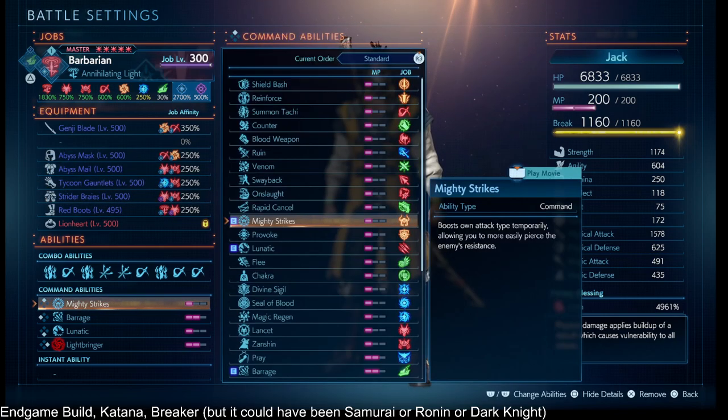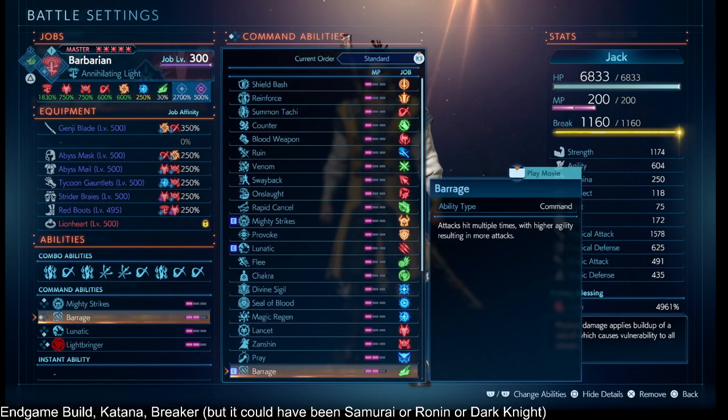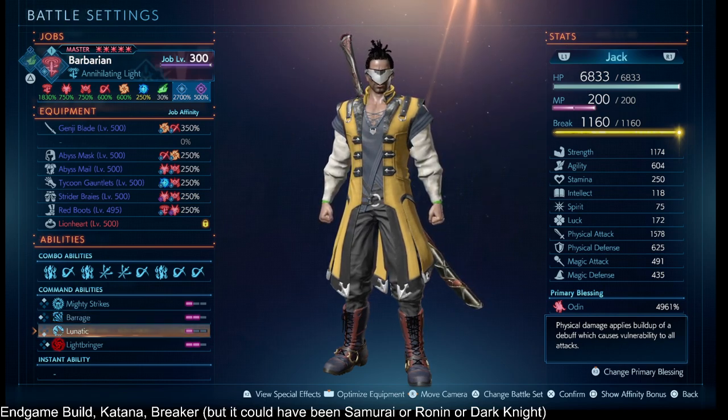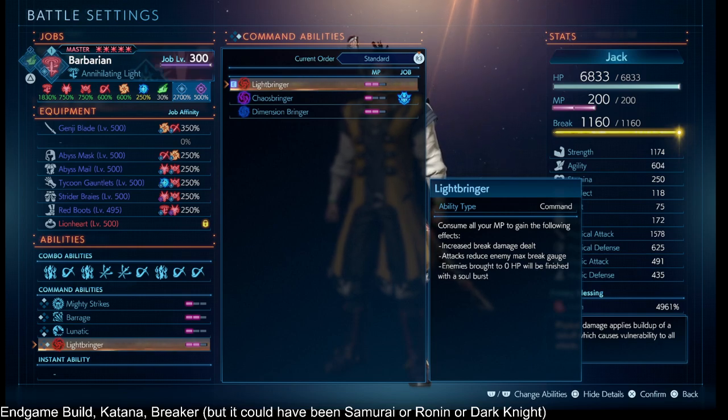For command abilities: Mighty Strikes lets you bypass the enemy's physical defense — it's like having 28 to 30 stacks of Analyze, but with no improved effect version. Barrage gives extra hits based on your agility compared to the enemy's. We still benefit because our other job has Improved Effect Barrage and we have decent agility on Breaker, though not enough for Marilith. Lunatech is here for attack speed. Lightbringer serves as both our Break Gauge and our lifeline for survival.